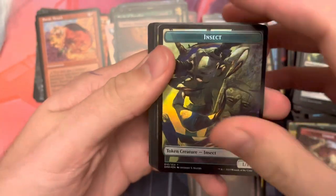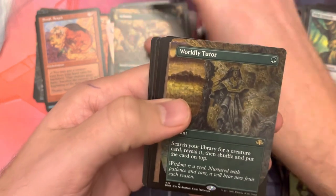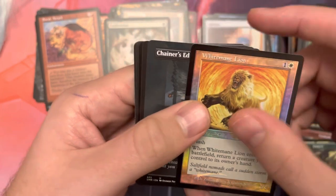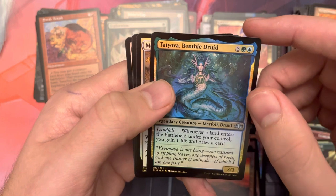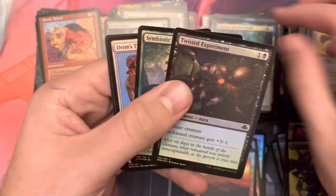Already got a Force of Will. Really looking for a Sylvan Library — that would be awesome. Then we would have pulled the top three cards in the set already in this first box. Pack 11: Insect Creature Token. Arborea. Another Worldly Tutor — borderless, not foil though. We have Jester's Cap. Exploration, foil. White Mane Lion. We have a borderless Chainer's Edict. We have Quicksilver Dagger, uncommon. Totovia, Benethic Druid, and Mesa Enchantress are your two uncommons.